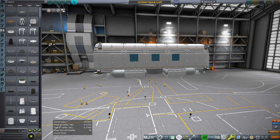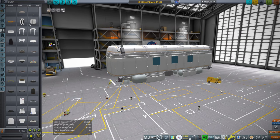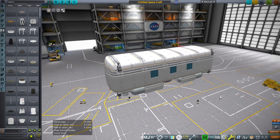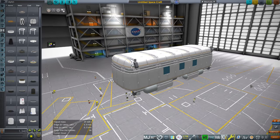Welcome back to Realism Overhaul Sandbox in Kerbal Space Program 1.12. I have developed a new thing I've been pondering for quite some time - it is sort of a space bus. As you can see, it looks sort of like a bus or a van or something like that.